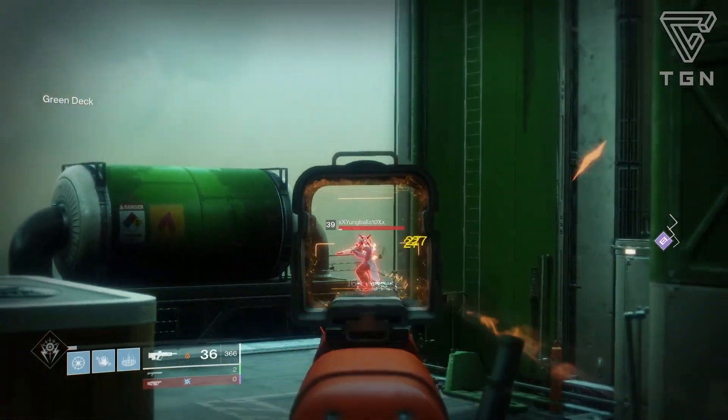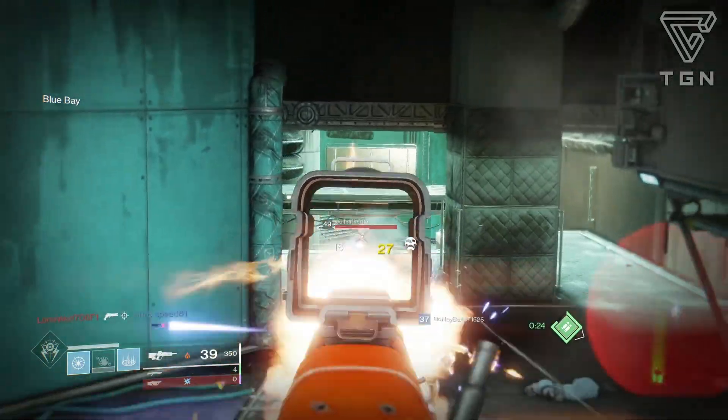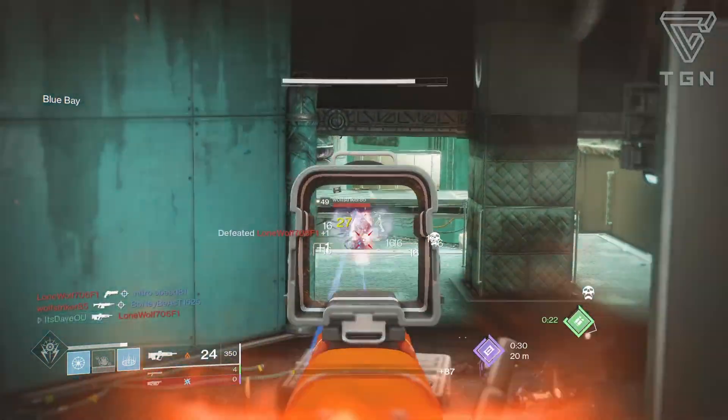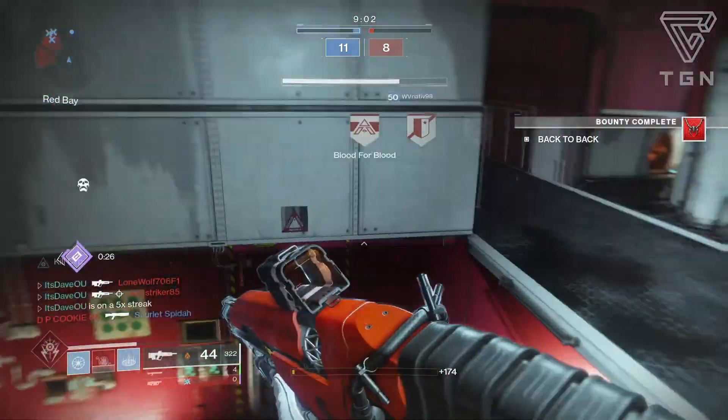What's up guys? Welcome back to another Destiny 2 weapon review video. In Forsaken we've gotten a lot of new weapons with random rolls, and I want to go over a new archetype of pulse rifle. It is called the Right Side of Wrong. Let's go over the perks.